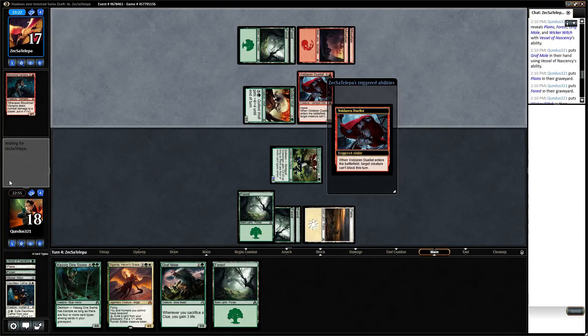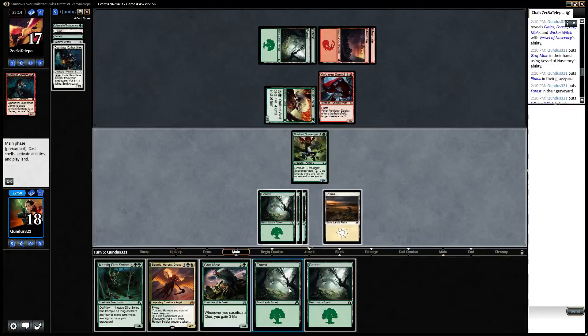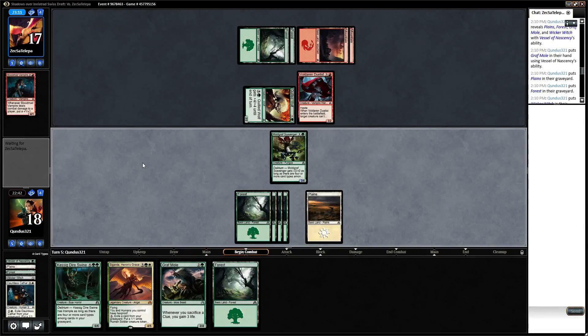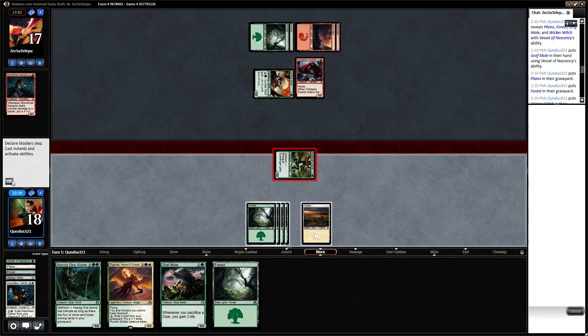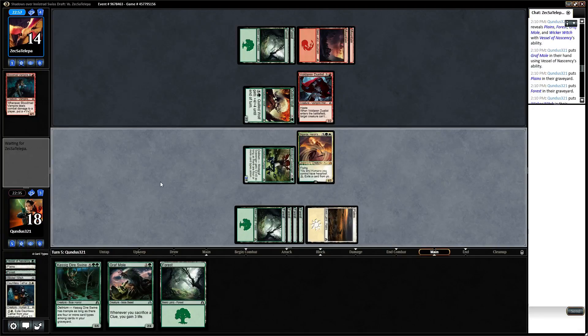We are going to block and take that trade. That's interesting — why did he not play that out ahead of time? He could have got in with both his creatures, but I'll take the misstep. We're going to attack first. It's always good to attack first if you're not going to do anything in the first phase — no combat tricks — give the illusion you might, then play stuff out in your second main.